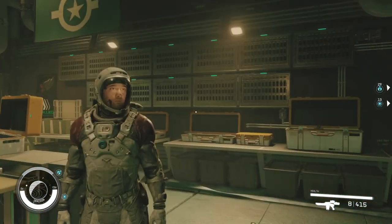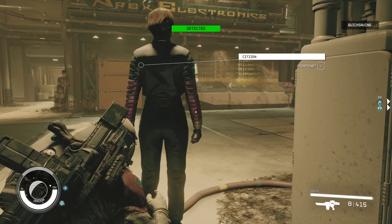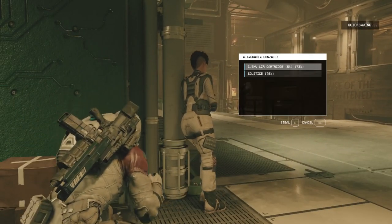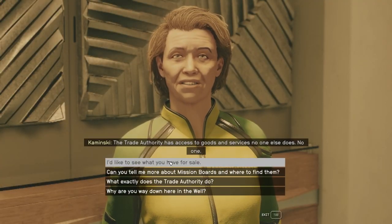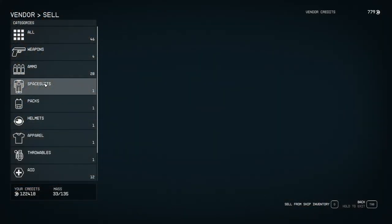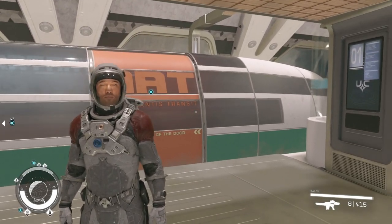When you're pickpocketing your marks, always try to stand behind them — I can't stress this enough. Even if you're slightly to the side they might see you. Most vendors will not buy stolen goods; you're going to have to pawn them off at the Trade Authority. That laser pistol we just ripped off is going to make us 281 credits — not too bad.